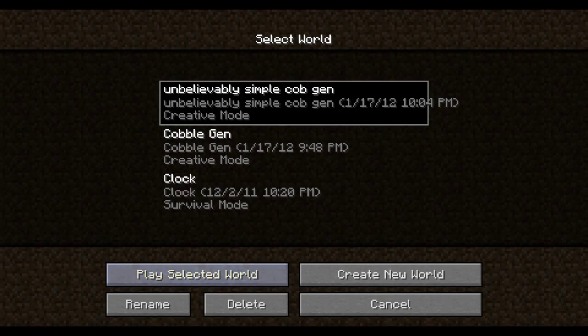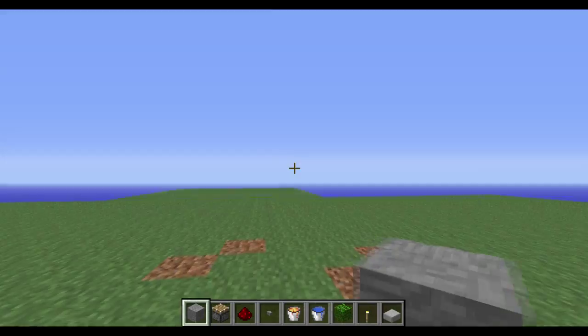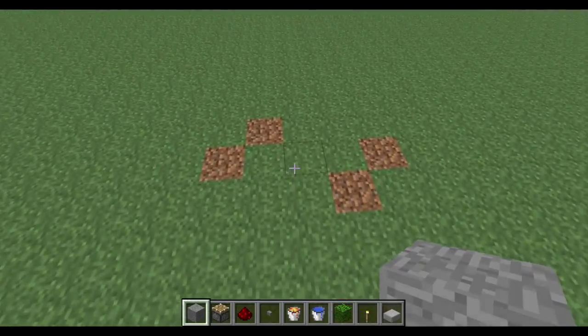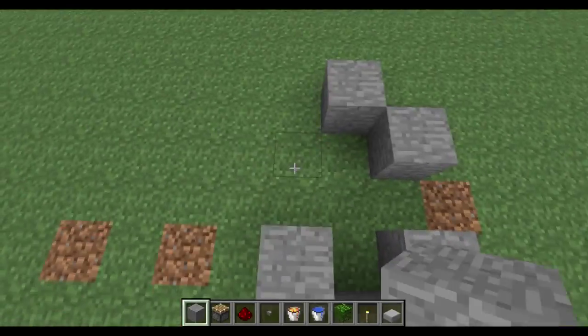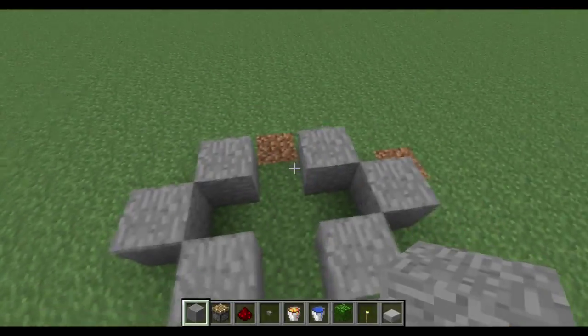Okay, up for the simplest one yet when it comes to cobblestone generators. Alright, here, here, here. Now this is also compatible with version 1.1.